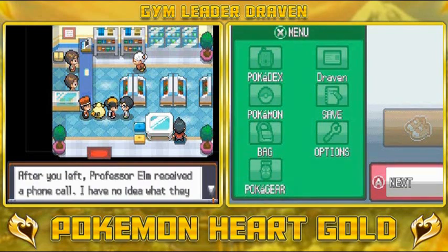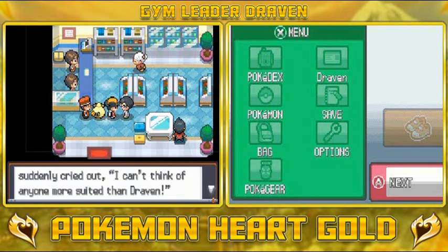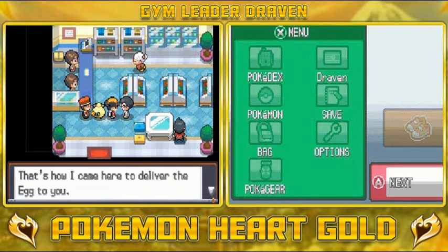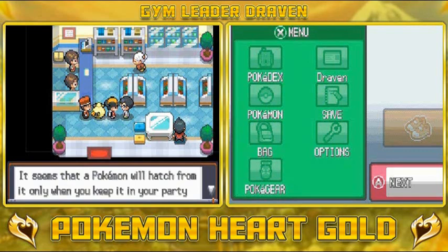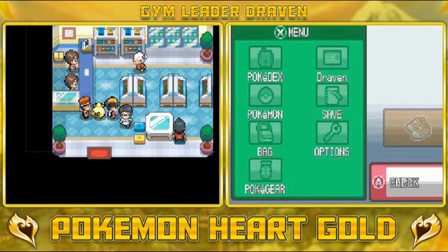The aide explains: 'After you left, Professor Elm received a phone call. I had no idea what they were talking about, but after a while Professor Elm cried out — he couldn't think of anyone more suited than Draven. He insisted I hand this egg to you. It seems a Pokémon will hatch from it only when you keep it in your party. That's another reason we've chosen you, Draven — please take care of it.'